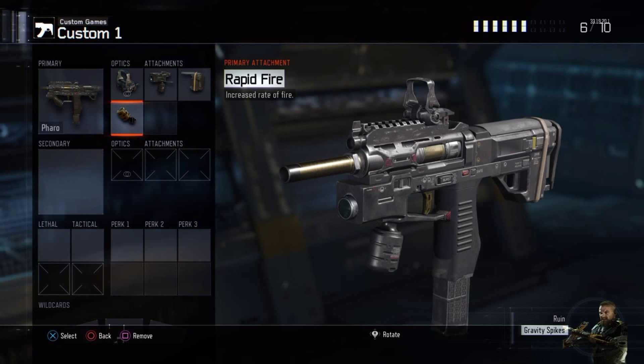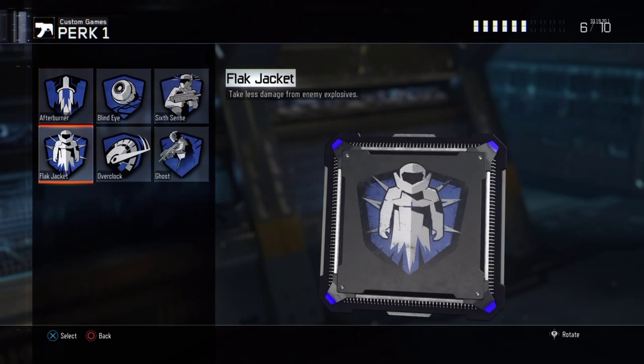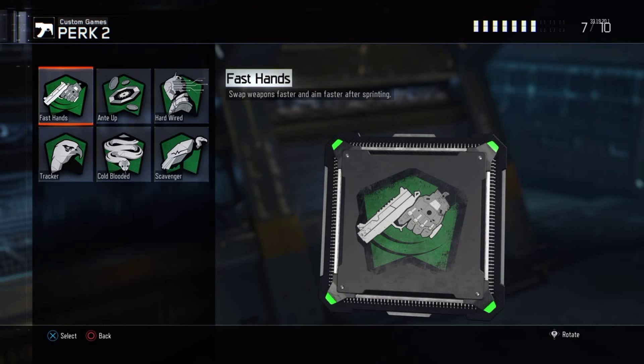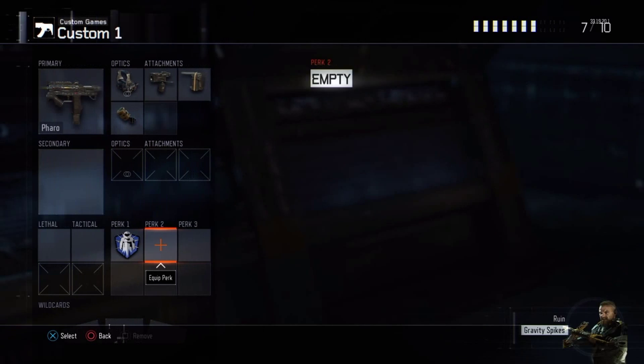You have four more slots to use. For Perk 1, you want to use Flak Jacket - this basically helps you take less damage from explosives. Honestly, I do not use a Perk 2 for my Pharaoh. I'm not saying every Perk 2 is useless, but every Perk 2 is useless - I just don't use a Perk 2 for this gun.